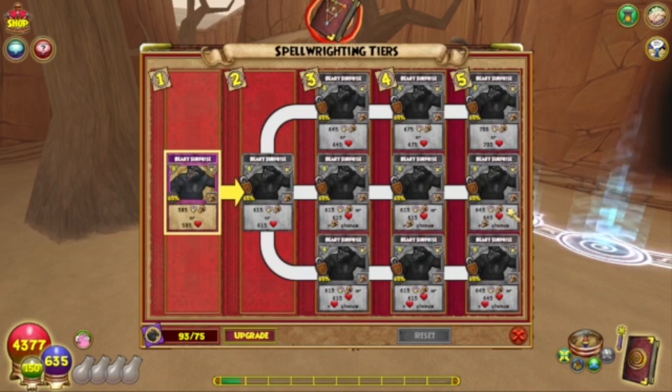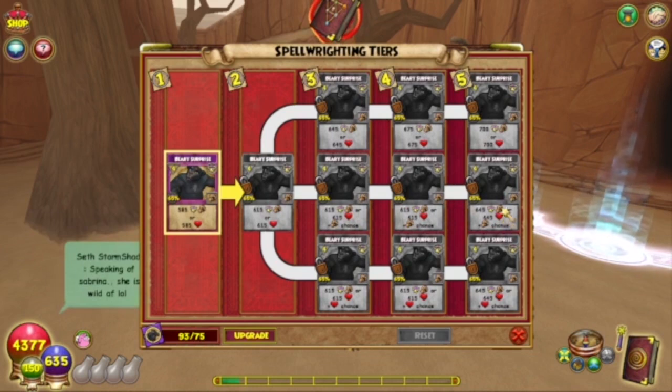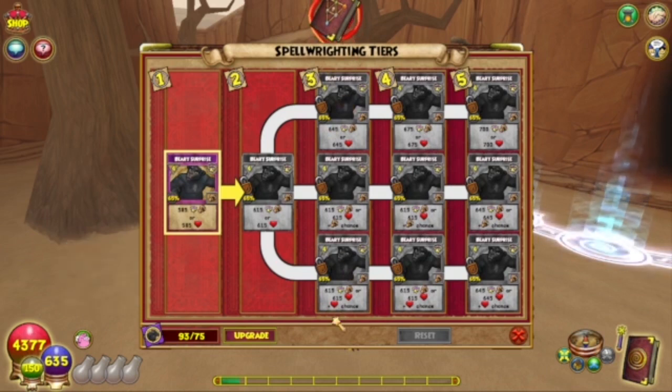I'm not sure, but in Tier 5 both damage and healing go up to 645. On the lower tier, however, you're giving it an increased chance to do the healing instead. The same with Tier 3 for the middle one — it stays at 615 hit or heal. Tier 4 stays at 615 hit or heal. And then Tier 5 goes to 645 hit or heal. The only thing you're doing is giving it a greater chance to hit or a greater chance to heal.